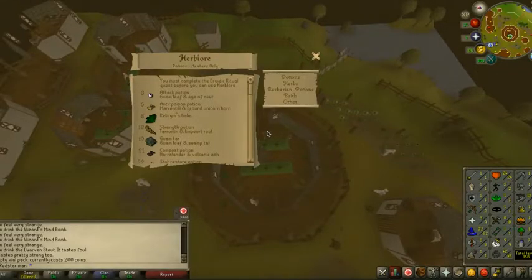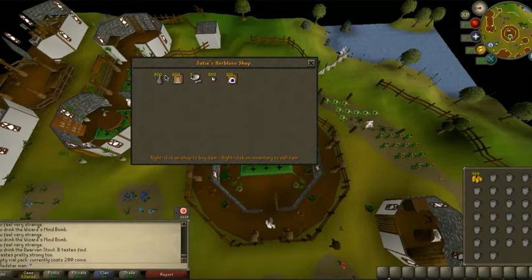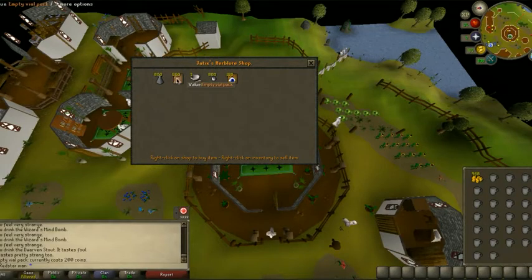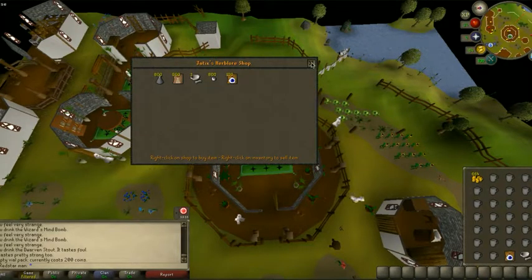So I'm in the shop buying the pestle and mortar for the squirt juices, and I realized if I want to use the herbs to their full potential, I'm going to need secondaries. Limper roots and unground unicorn horns I can get through minigames, but eye of newts I can't get through minigames, so I'm going to buy them. Vials I can get by crafting, so I'm going to have to make those myself. I'm going to buy some eye of newts and a pestle and mortar, and we're going to go back to Sorceress' Garden.